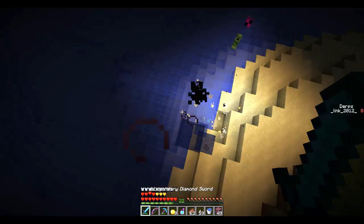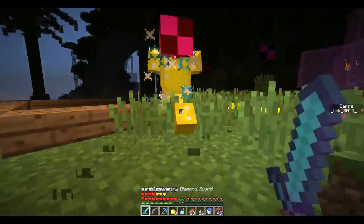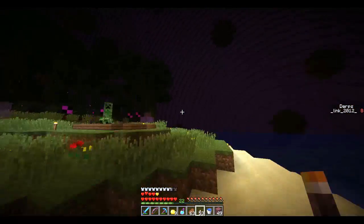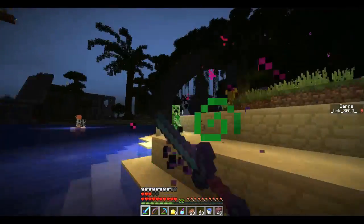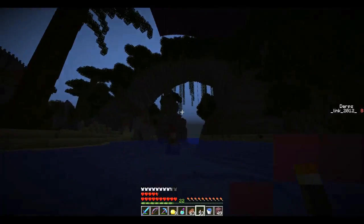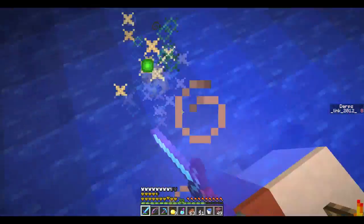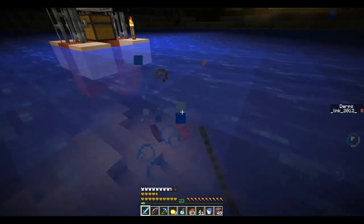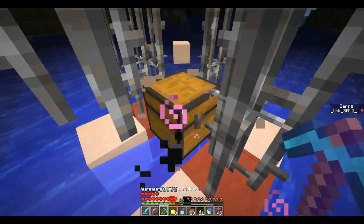There is custom mob spawning in this area — you saw that creeper right there, that was a natural spawn but he had custom effects; he's an actual custom mob. I can't jump right now — the glitches make it so you can't jump. We really need strength for this. These guys won't attack you unless you attack them. They'll make your screen flash if you get near them, and they have an XP orb on top of them, meaning you should go down to get it once you kill them.